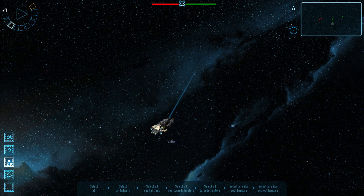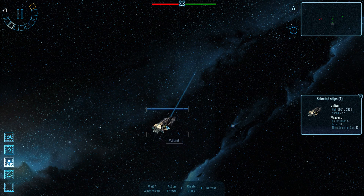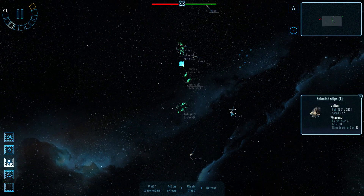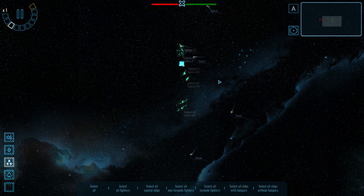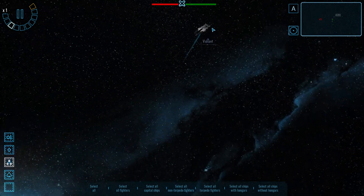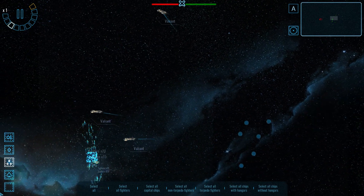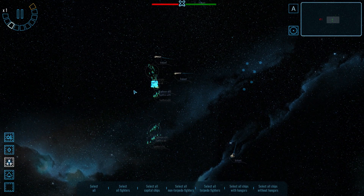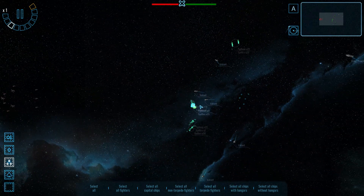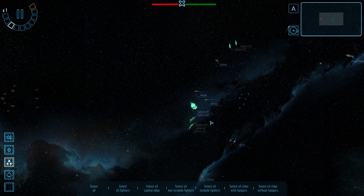These Valiant carriers have got pretty good anti-fighter capability — four paired lasers, ten normal lasers, and I think even the ion guns can launch shells against incoming craft. So they're not entirely defenseless, but any one of them is not going to be able to take on 200-odd enemy fighters. We need to keep our fighters at hand to rush to the rescue.